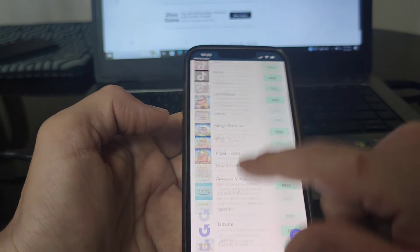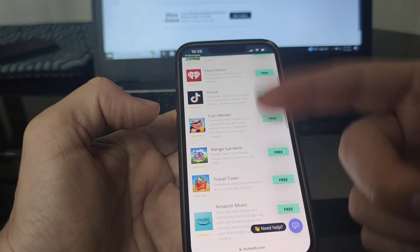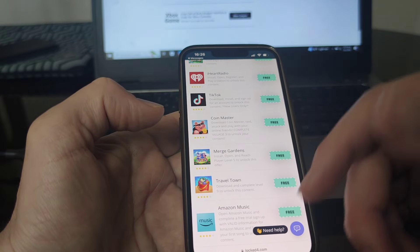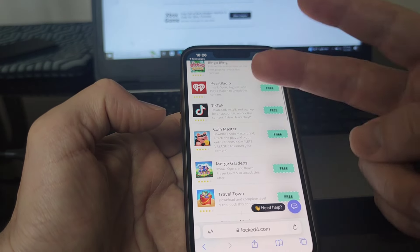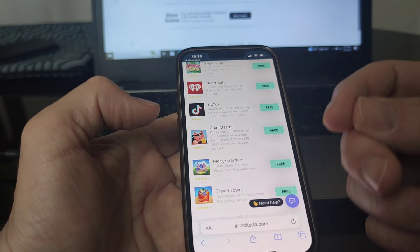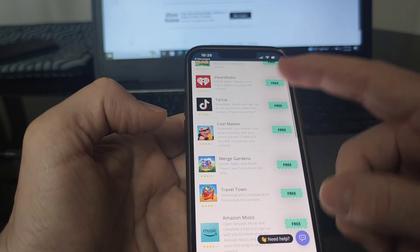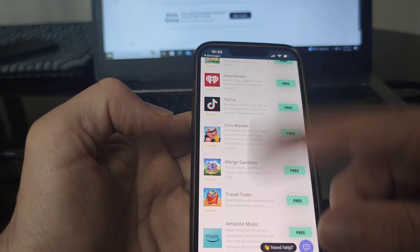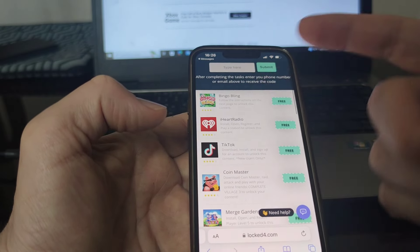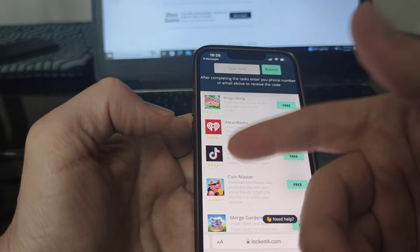Then scroll down to check the apps you need to complete. There are a couple of apps listed below — it can be different from mine because it depends on which country you're in. Different apps are available in different countries. You just need to choose two of them to complete. You should choose the easiest and simplest ones so you don't lose too much time, but pay attention to the instructions because they all have different requirements. Some are games like Coin Monsters requiring you to reach a certain level, and some are apps like TikTok which just require downloading and registering.